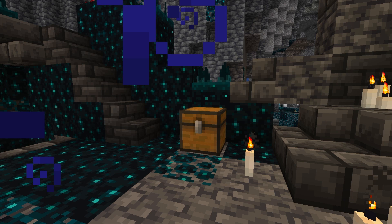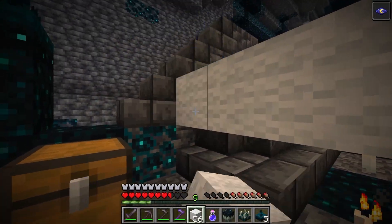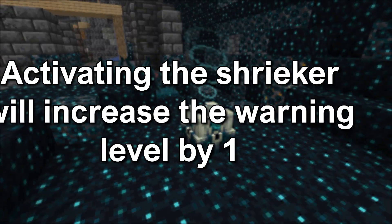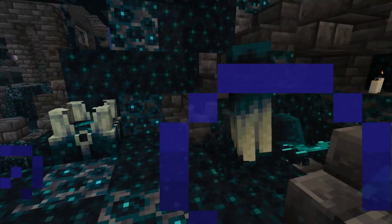The last way to get Skulk Blocks is through chests in the Ancient City — there is a 23.2% chance to get 4 to 10 blocks. Be careful, as opening a chest creates a vibration detected by the Skulk Sensor, which activates the Skulk Shrieker and increases the warning level by 1. When the warning level reaches 4, a Warden will spawn.